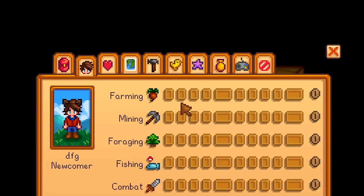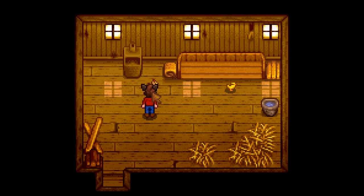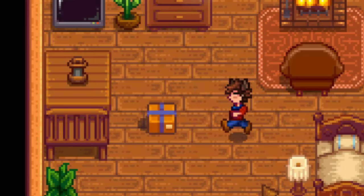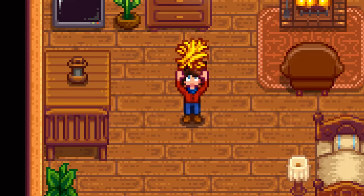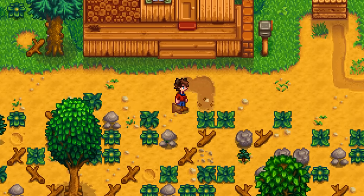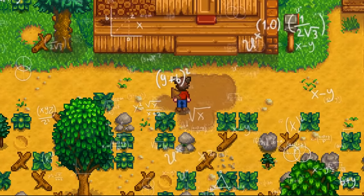What I'm really worried about is hitting level 2 farming. Since we need an egg, we're going to want to choose the meadowland farm because you start with two chickens and you have the blue grass which makes them grow even faster, giving you an egg by day 4. But this means that we won't get 15 parsnips to start out, and those 15 parsnips alone can get you to level 1 farming. Now we need to figure out how to go straight from level 0 all the way to level 2, which is going to take some math.